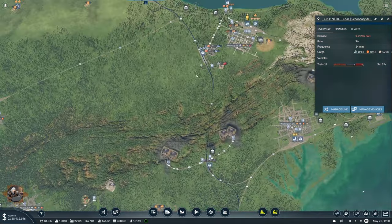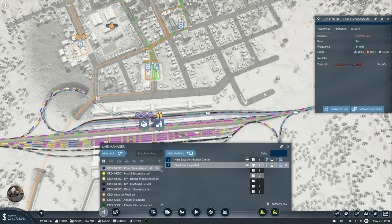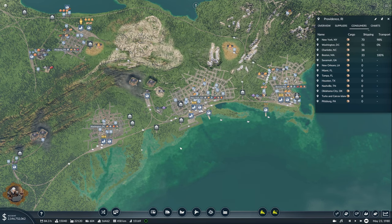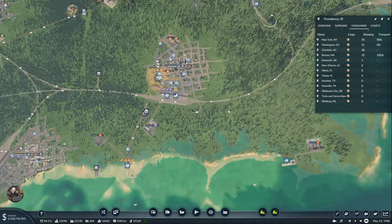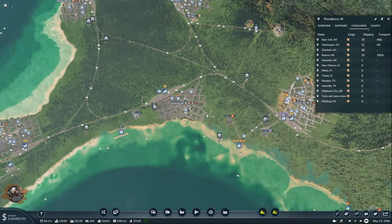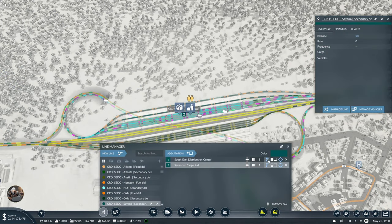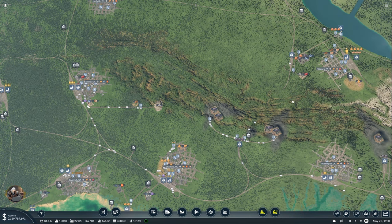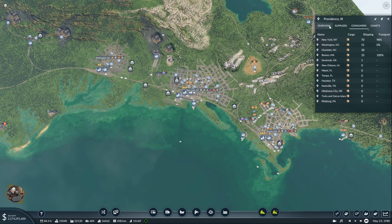Oh, yeah — I guess that's a good way to do it. I just didn't... yeah, on this side is proper. And now we should have — Savannah? That's not even... Savannah. Oh, there's Charlotte. Why is Savannah having one? I don't know why that's happening. How is Savannah even becoming a consumer? That doesn't make much sense.